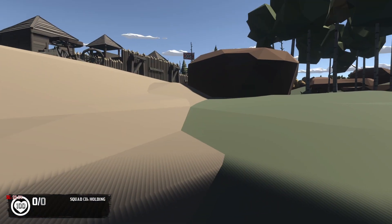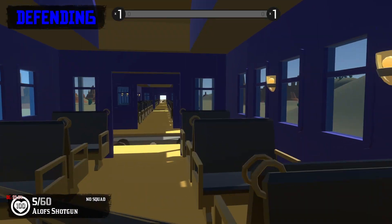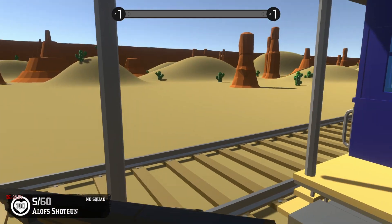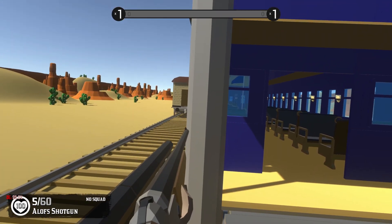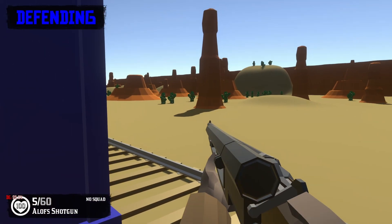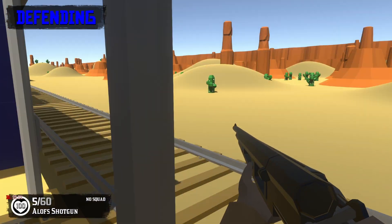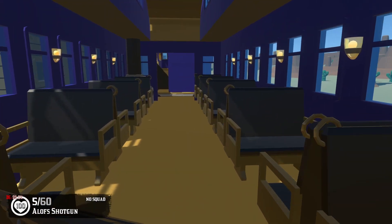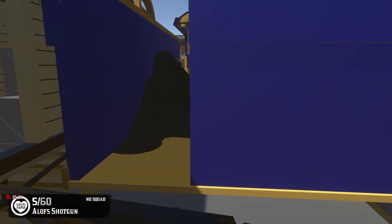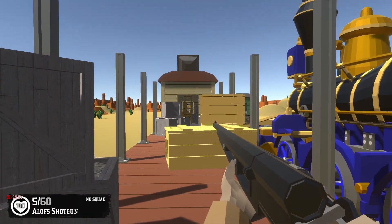We get to check out the train map, which I'm honestly pretty excited for. As you can see, we are on the train starting at the very back, and there's a collection of about five different trains all together, all moving along. I'm pretty sure it's not the trains that are moving but the landscape, because I feel like that wouldn't really work with Ravenfield physics — you'd be tossed to the ground every once in a while if the trains were actually moving.